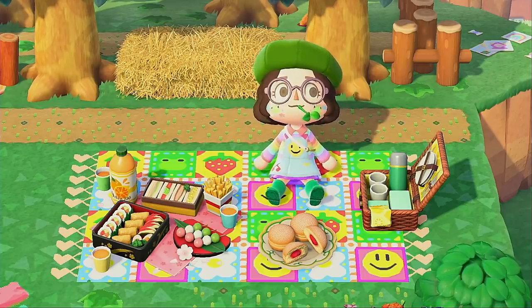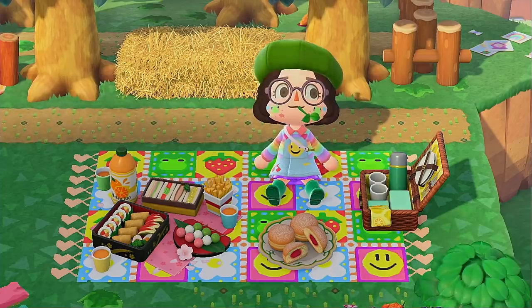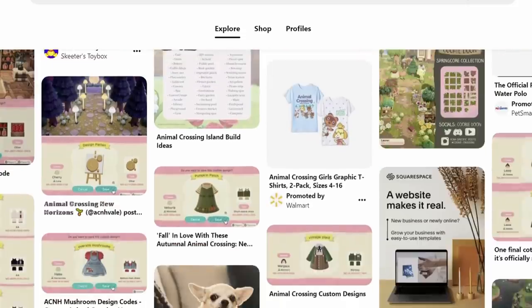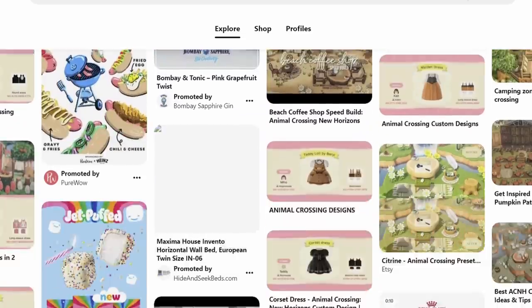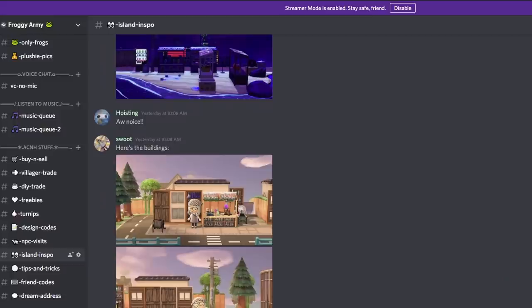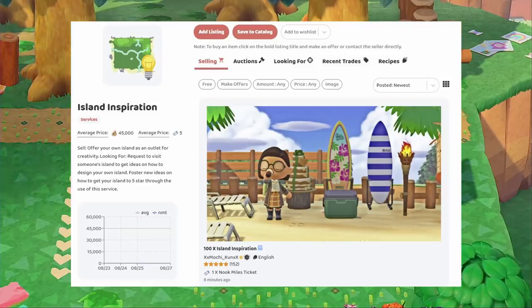I myself have seen a pretty picture on Twitter or Pinterest and did something similar on my own island. I do want to throw it out there that you should always give credit when you can, and even asking creators first is always appreciated. Pinterest is a goldmine of inspiration, codes, anything you could ever ask for — and you can even make boards for different areas of your island. Other good options include scrolling through hashtags on Instagram, asking your Discord server, checking the Animal Crossing subreddit, and even Nookazon has an island inspiration service where you can visit other people's islands directly.